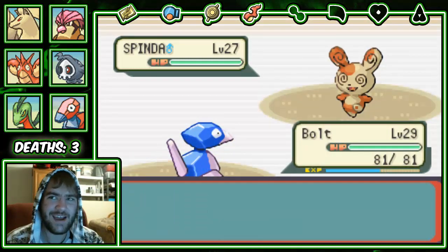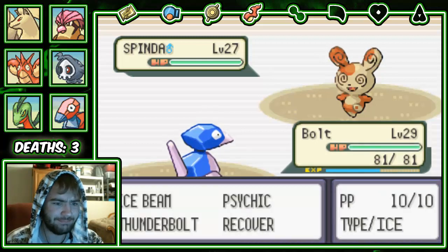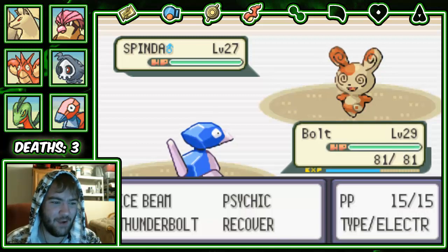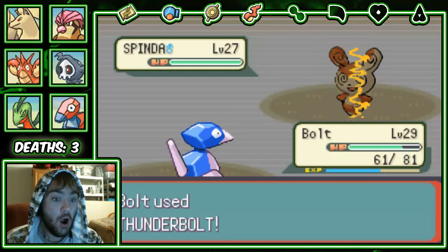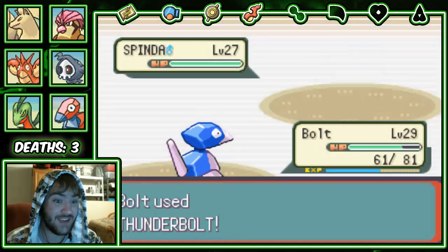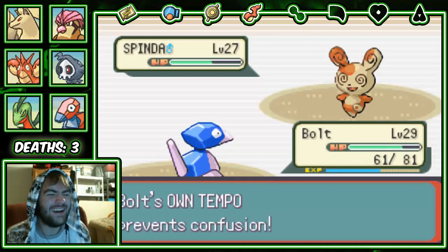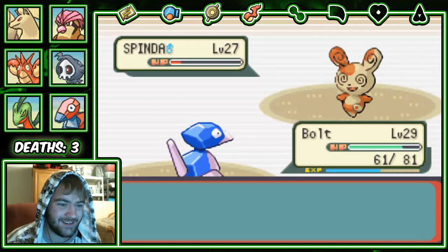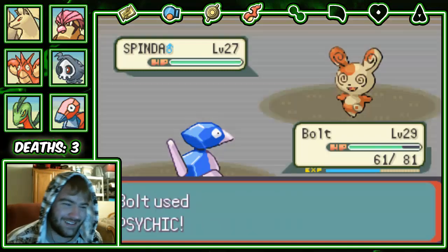He leads with a Spinda — okay, so he doesn't have two Slakings. I could have sworn there's a game where he has two Slakings. I kind of wish I still had Swords Dance because I could Swords Dance up and just Brick Break everything. But I wanted to do the Protect strategy so badly — it's like my one goal in Pokemon life. Don't you dare status my Pokemon! Oh, Teeter Dance — Porygon traces his ability so we can't be confused!